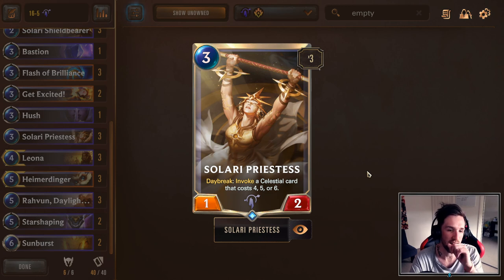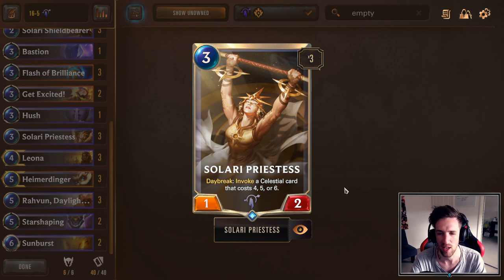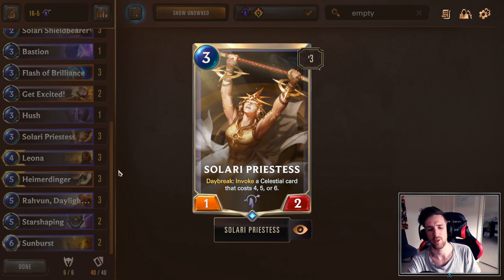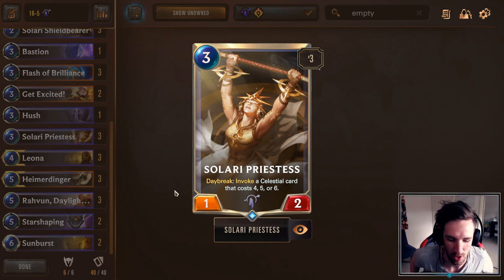With Solari Priestess, I find that most of the time with the current meta, picking up Fallen Comet — which is the obliterate enemy — is going to do you a lot of justice most of the time. If you're unsure of what to pick, pick Fallen Comet. It's a very safe and powerful pick, and you will get that value later with Heimerdinger if needed. I don't often pick Written in the Stars — I'm not finding it to be too good, and I'm usually looking to push my win condition by playing Heimerdinger earlier. Written in the Stars delays that another turn, which I don't like.